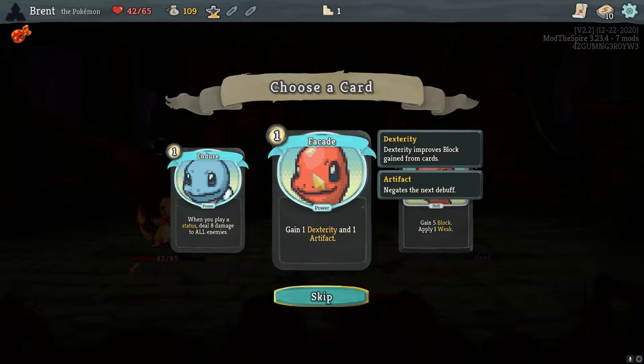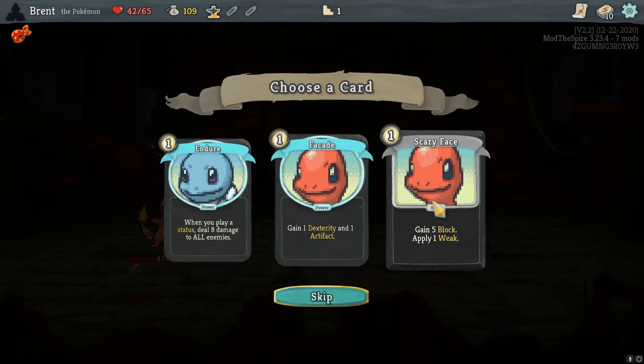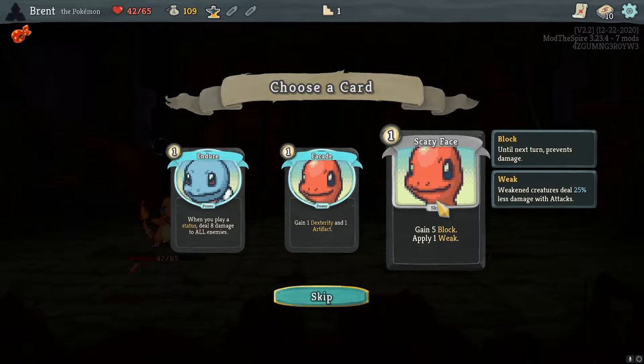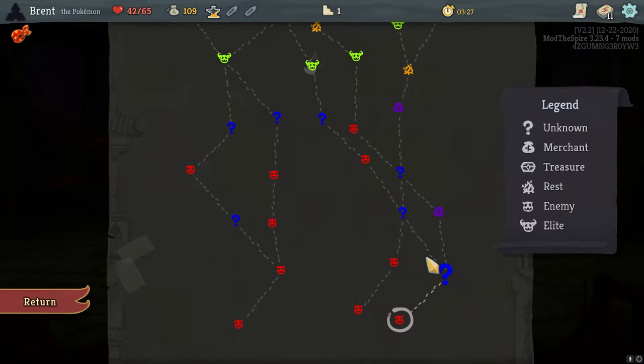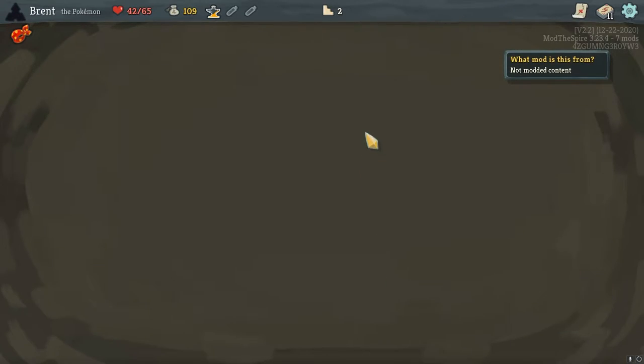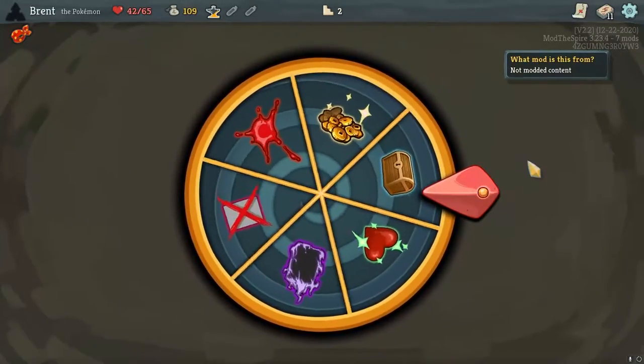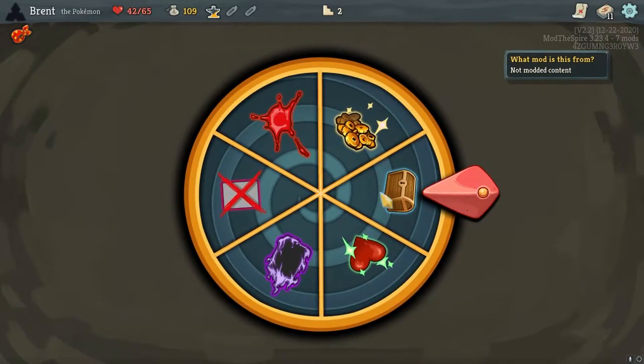Also this floor has been recolored — caught me off guard. One dex and one artifact. I don't really want block, I want the strength. Whenever you play a status, deal eight damage to all enemies — so that'd be like slime, I guess. Interesting. I think I want Scary Face. The one weakness seems pretty good. I'm gonna spin the wheel right here — I almost always click this thing — and we get a relic. I'll take it.